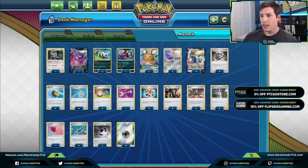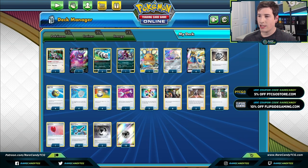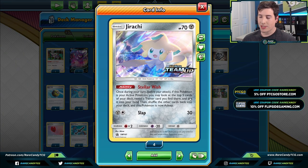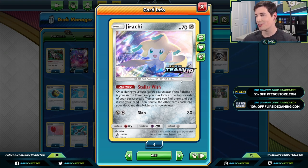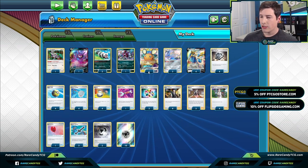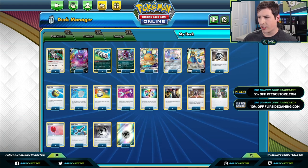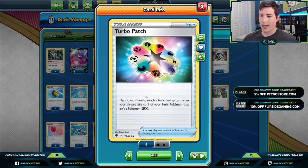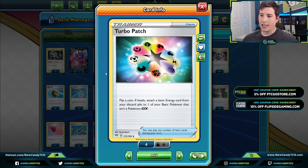Since we're playing a Scoop Up Net engine, Drachi is a great Pokémon to include — Stellar Wish is a fantastic ability that helps us chain Metal Saucers, Boss's Orders, whatever we need. Looking at the trainers, a lot is familiar. We have Metal Saucers, but since we have a little extra space, I'm playing three copies of Turbo Patch as well to make the deck a bit faster, since we don't have to attack with something like Alter Creation.